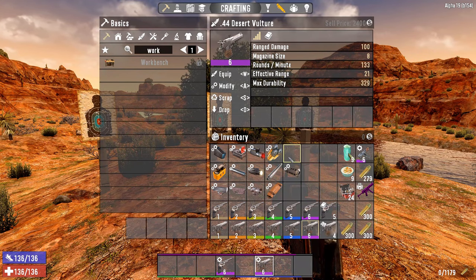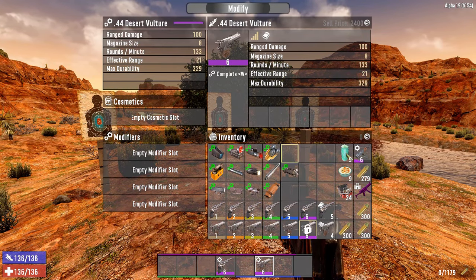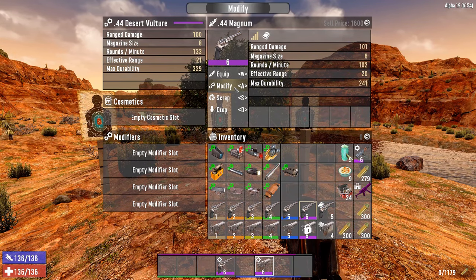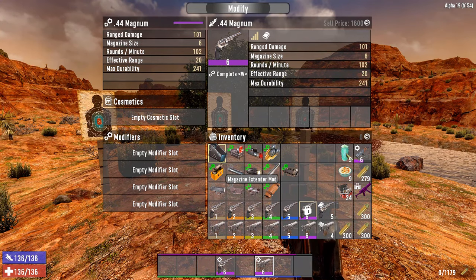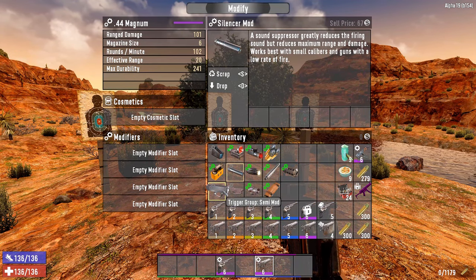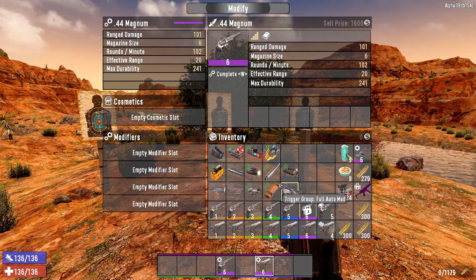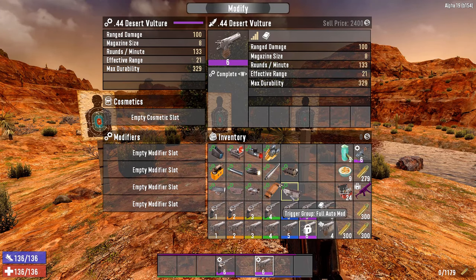Another significant difference is mod compatibility. On the Desert Vulture, all the mod slots are available. On the Magnum, several mods don't work — for instance, you cannot put a magazine extender mod on the Magnum, you cannot use a silencer, you can't use the trigger group for semi or burst fire, and the full auto mod also only fits on the Desert Vulture.